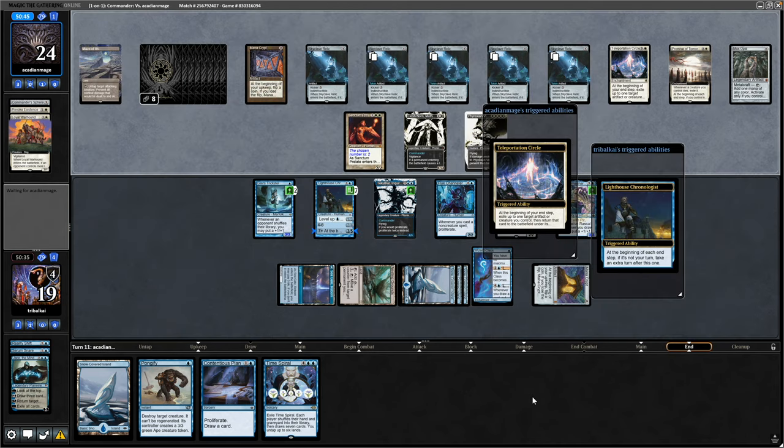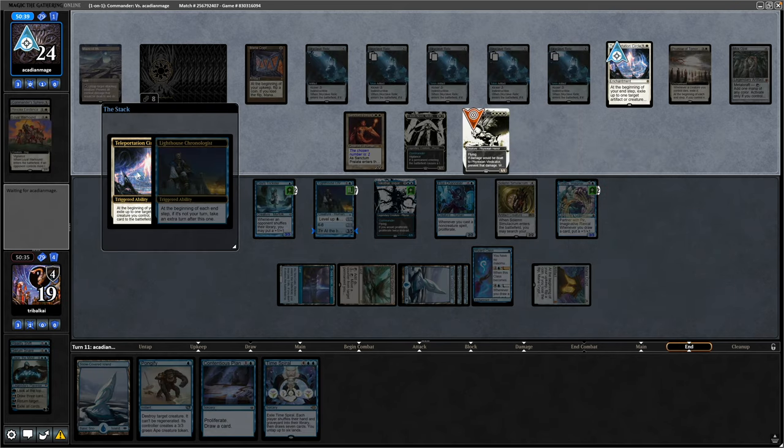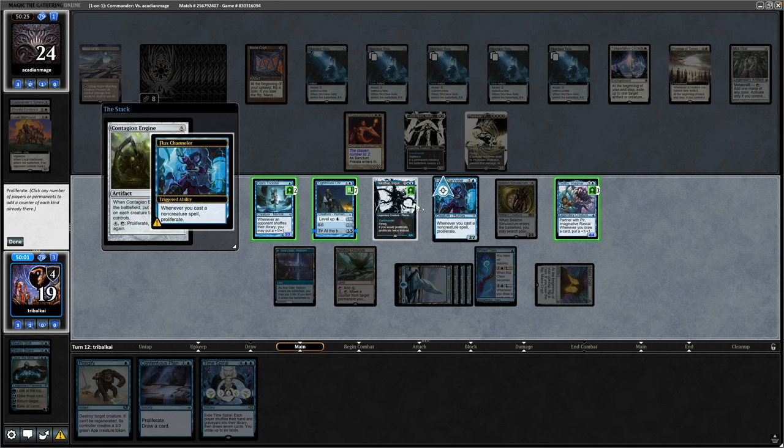Our opponent just passing straight through his turn with one card in hand. So once again we're going to get an extra turn thanks to the Chronologist. Drawing into that Contagion Engine again - and we saw how much work that can do. Drop a land, throwing Contagion Engine into play is a decent use of our mana during this extra turn. We'll proliferate with the Channeler - so proliferate twice, putting additional counters on all of our stuff.